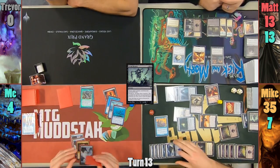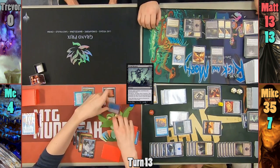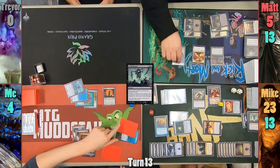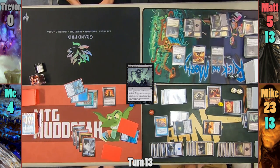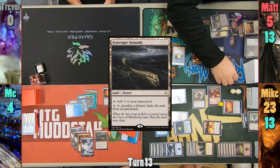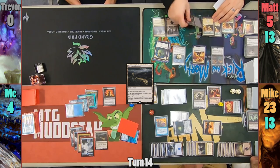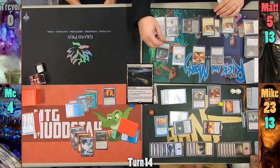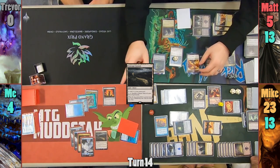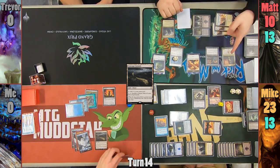I draw and realize I can either kill Matt and then die to Mike, or split my attack and hopefully live through the next step. I swing 3 creatures at Mike for 12 — 6 of which is commander — and 2 at Matt for 8. Matt removes a counter from the Drover to make some spirit tokens. I play Scavenger Grounds in my second main phase as a way to hate people on my way out. Matt draws and sacrifices a spirit to the tower to help pay for Teysa. Matt then sends the remaining spirit and angel at me, dealing 5 damage and gaining 5 life, taking me out, and with nothing else passes to Mike.